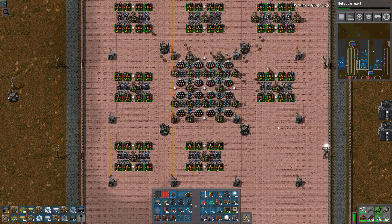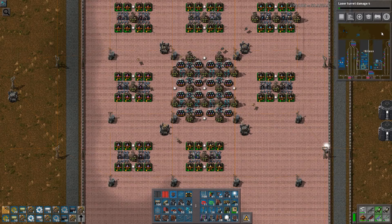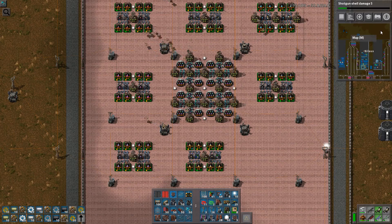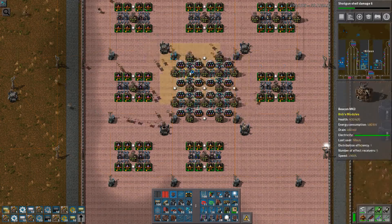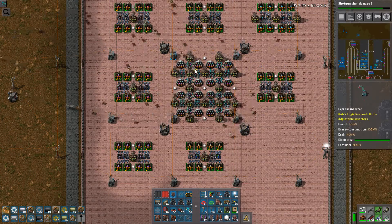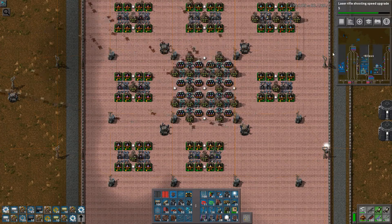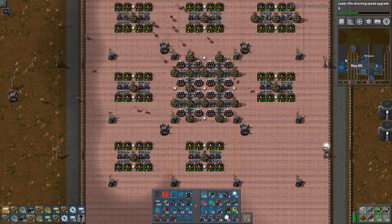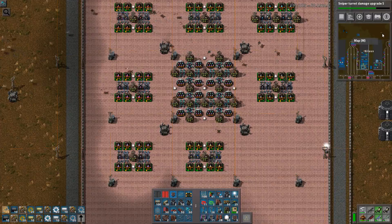That one done before we go to infinite research. It's not like I want to sit here just watching, but I like this — I can finish all of the research extremely fast. Even I am impressed by the speed. Just clicking on random things — speed upgrade, 1600 — it just goes and goes. And that's what 240% productivity is doing for us.